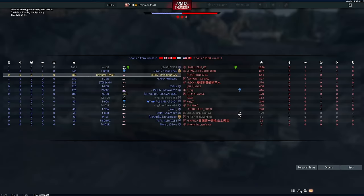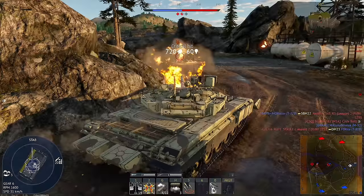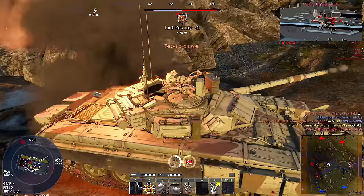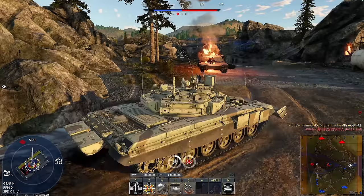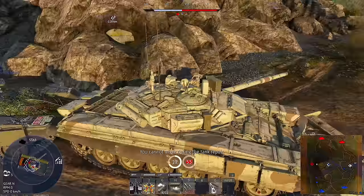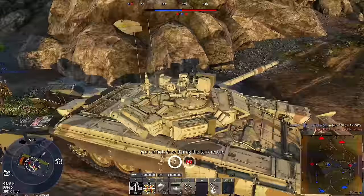We're going to have to definitely keep watch of that Abrams because I think he's going to be running around this corner anytime soon. We do actually survive there — I will extinguish my fire and keep reloading here, then we'll finish off the kill. Thanks to my expert crew, my two guys in the turret are still alive because they have boosted vitality. That really comes to show that crew skills are very vital when it comes to this game.